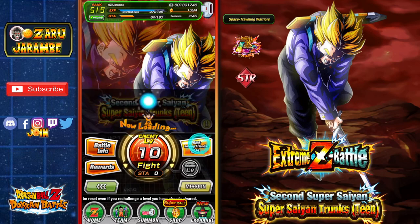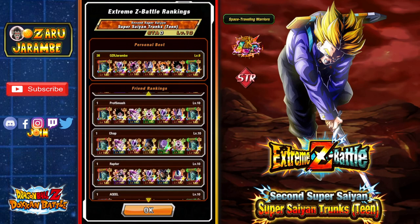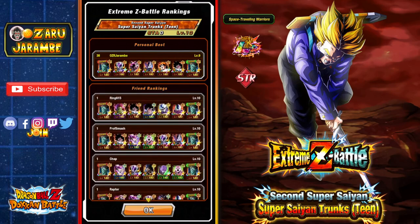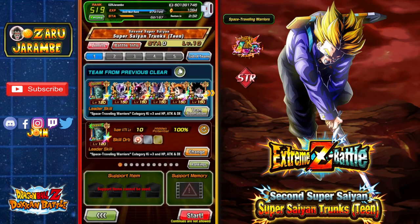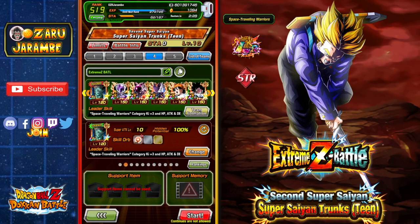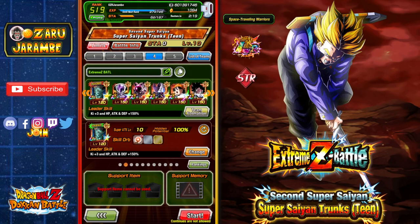Looking at my friends list you can see some of the team builds people are using — quite a few have been getting up to Stage 10 with those. The main team I'm using is a full LR Strength team besides the Strength Bojack, which is our Space Traveling Warriors category lead. This is the team I'd recommend for taking on the event if you have all these units.